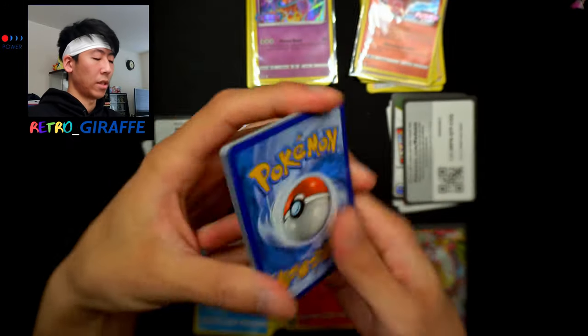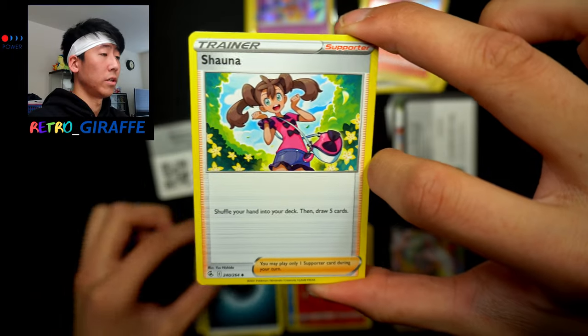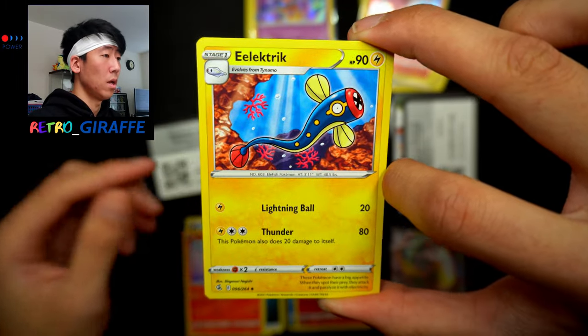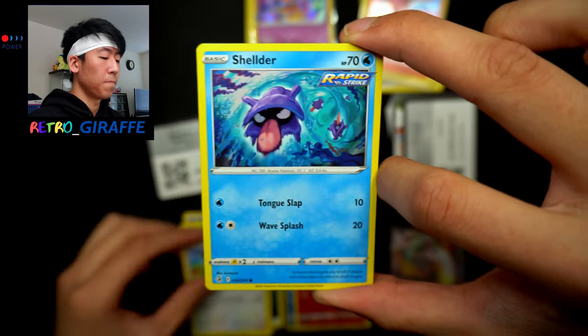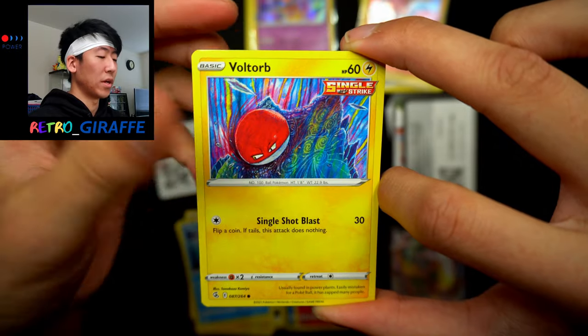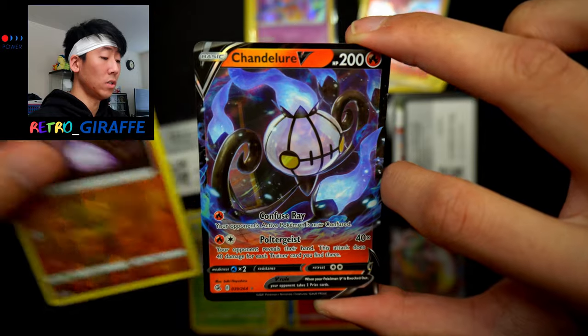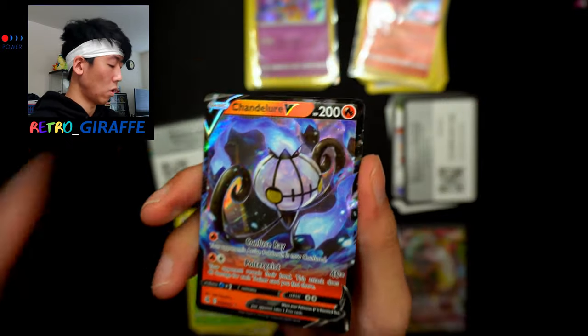Pack two of box two: we have a Dark Energy, Shauna, Victini — mythical Pokémon, very cool — Electric, Morpeko, Eevee with the whirlpool background, a Voltorb by Komiya, Pansage, a Drobber reverse, and a Chandelure V. Just a regular V card — I'll save the sleeve for a potential better hit.